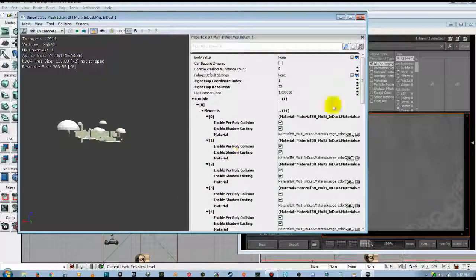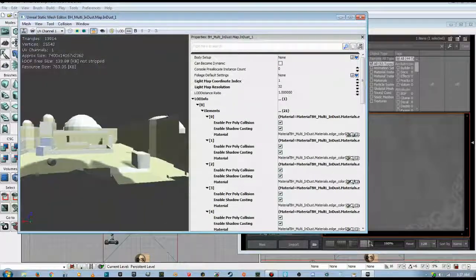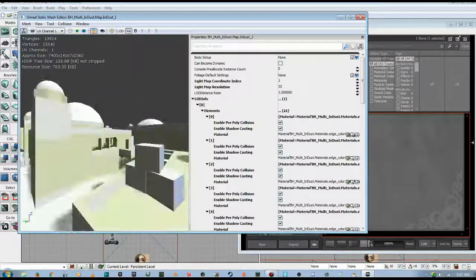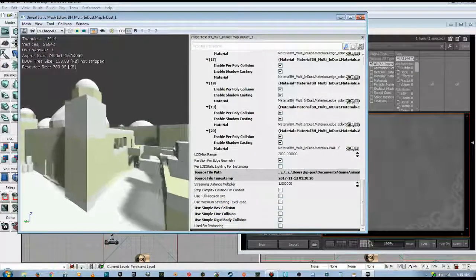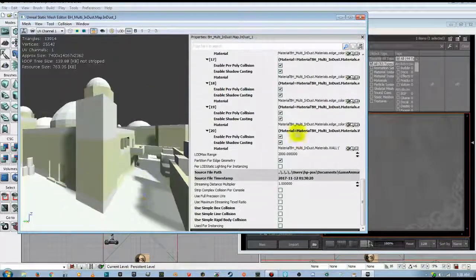Because we've got one large model like this, building individual colliders for this map is going to be a major pain. We don't want that, so we're going to simplify the process. We'll go down to where we have these three tick boxes — Simple Box Collision, Simple Line Collision, and Simple Rigid Body Collision — and we're going to untick those. That way UDK will automatically build all of our detailed colliders for this map.